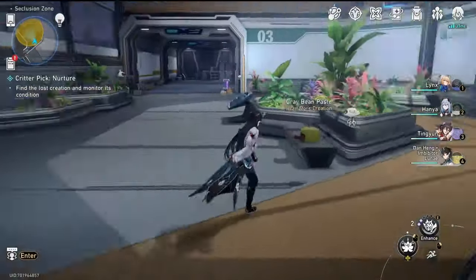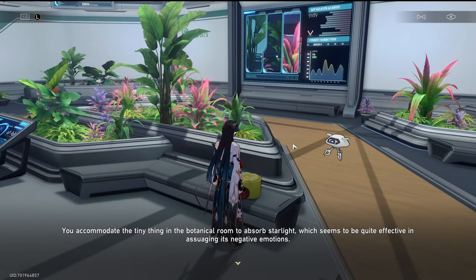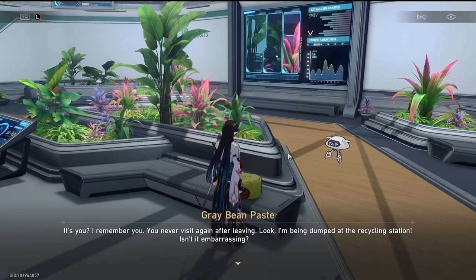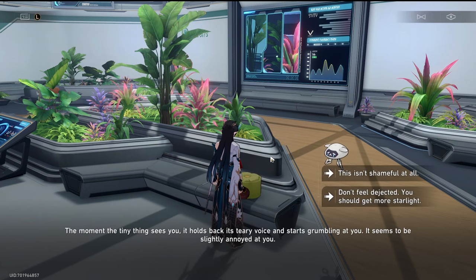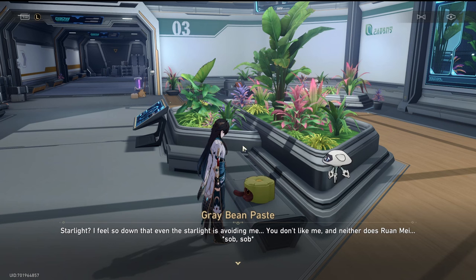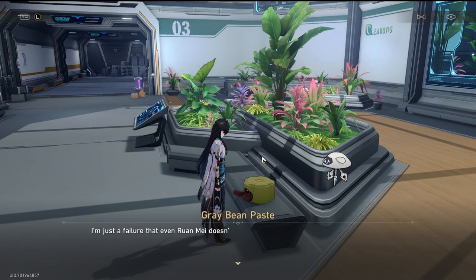So we've got a couple of these little critters down here. Here's grey bean paste. You accommodate the tiny thing in the botanical room to absorb starlight, which seems quite effective in assuaging its negative emotions. At least its tears no longer drown the innocent plants nearby now. It says: 'Ru and Mei — she abandoned us.' It recognises you but says you never visited again after leaving. It's being jumped at the recycling station. The moment the tiny thing sees you, it holds back its teary voice and starts grumbling.